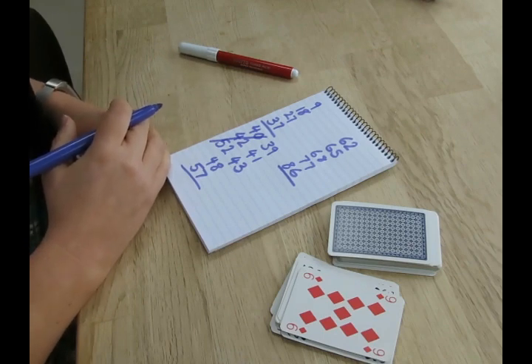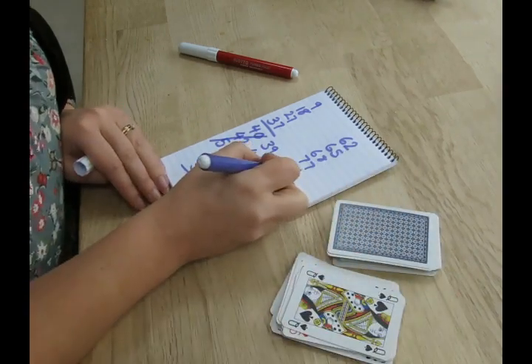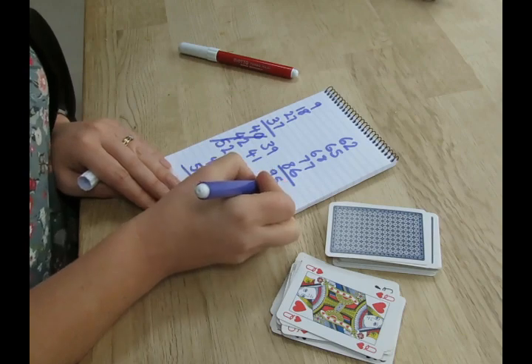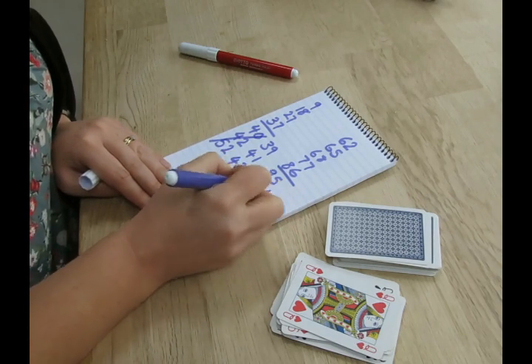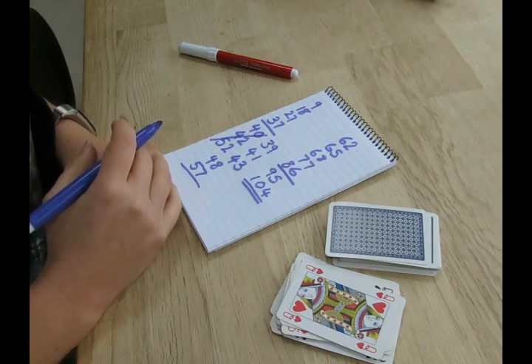Then it'll come back to my turn again and I'm going to start from 86. I've got a 9 to add, which is 95. I'm going to risk it — and I've got there. So I'm going to add another 9, which gives 104. So I would get to my goal. Now it might be that somebody else I'm playing with has got there before me, and they would be the winner.